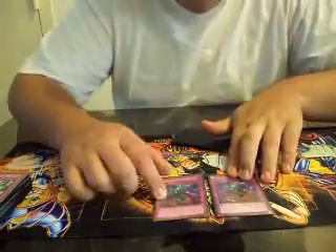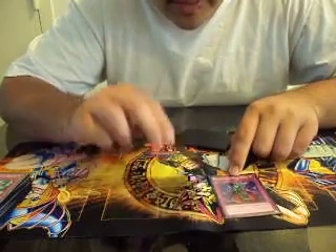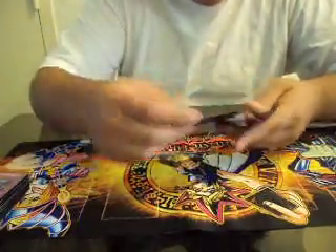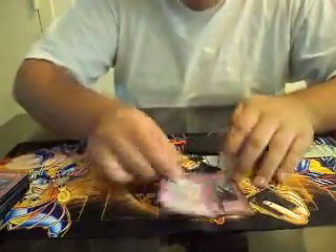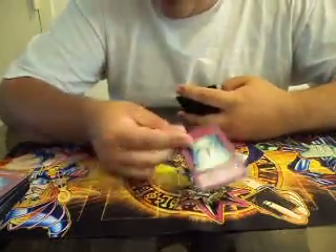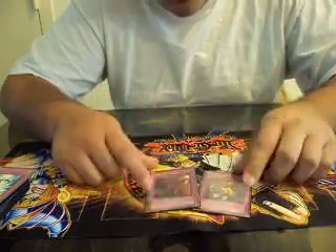Double Bottomless Trap Hole — really good this format, hitting Master Hyperion, Brionac, Dark Armed Dragon, Judgment Dragon, and the Fabled Ragin. Double Solemn Warning, one Mirror Force, one Starlight Road.